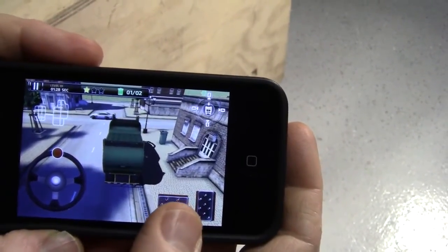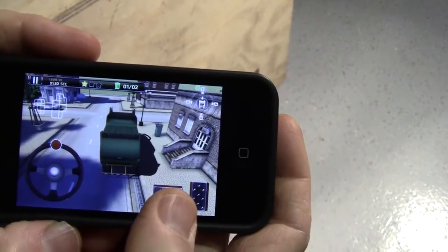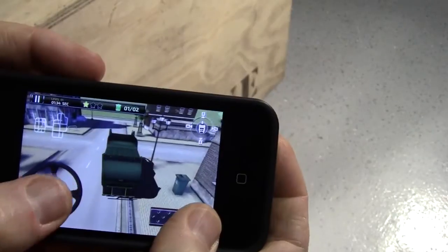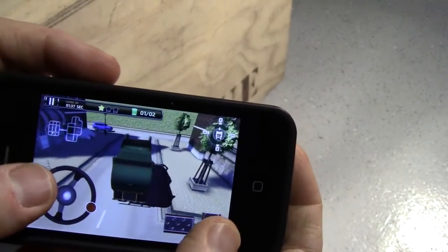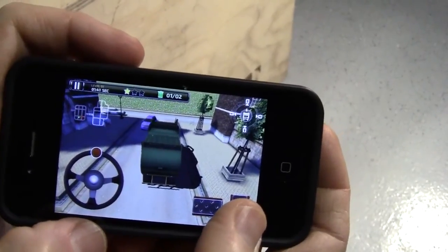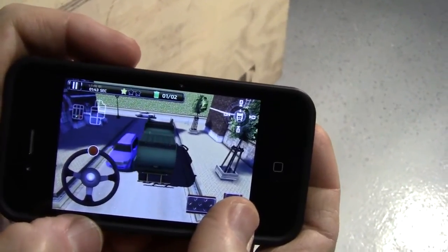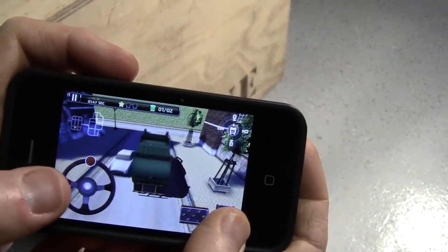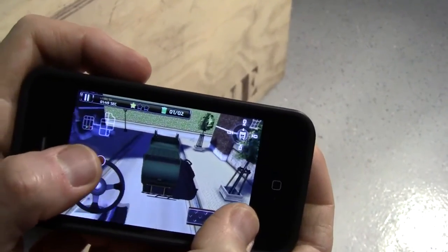Over here on the map in the top left is a red dot showing where to go. I'll show you around this little town. If another car is coming, I recommend you stop and let them go around you, because it's too easy to crash — and you'll see what happens in a sec when I do crash.